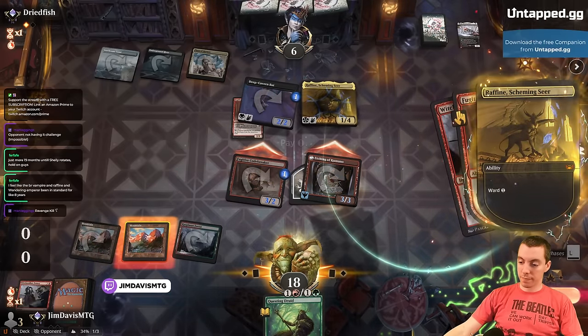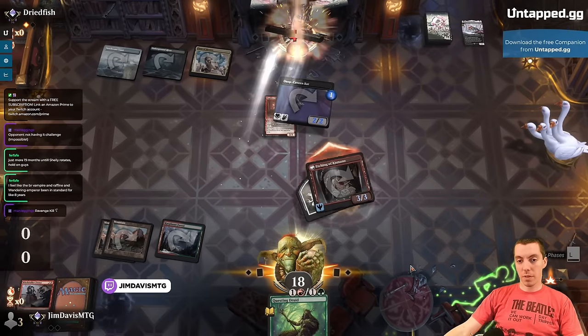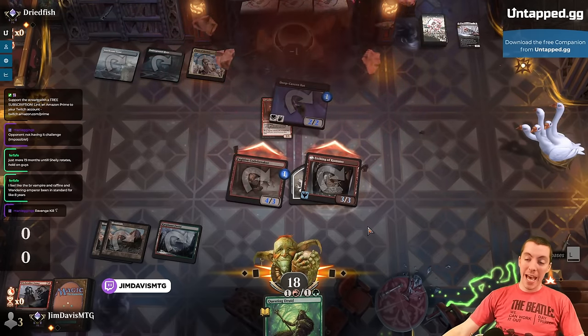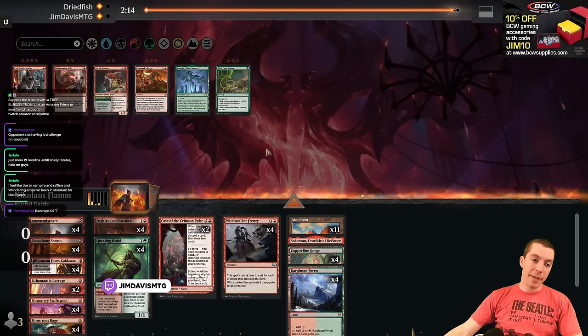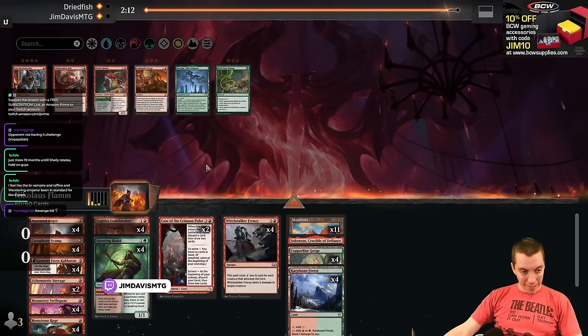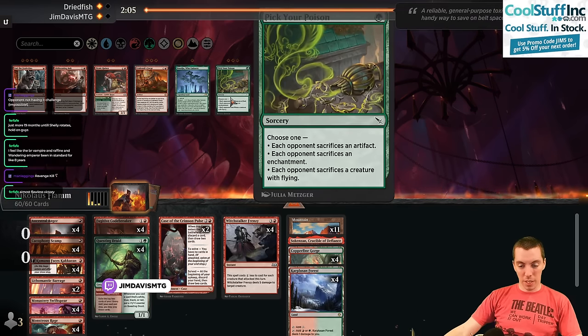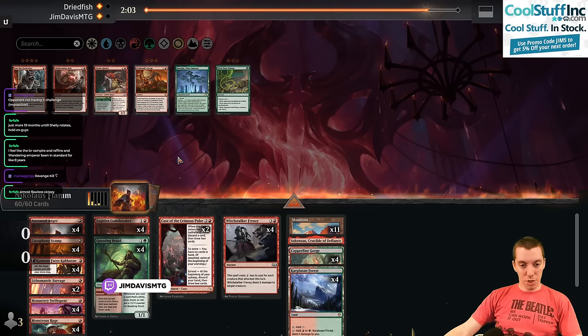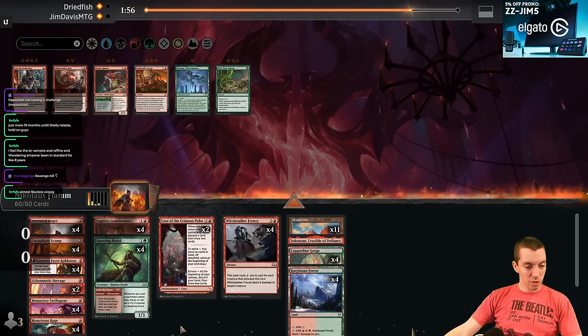They had the one-two-three Fiend curve again that game, and we got that one though, which is good for us. Any changes here? We can't really afford to bring in Pick Your Poison — too fast a matchup. Can't afford to add on a green source. Barrages are good, don't want to cut anything else. Just do this.